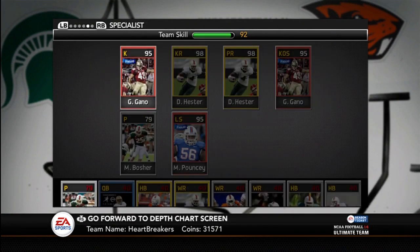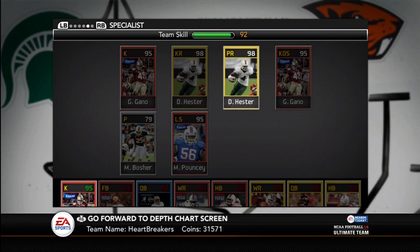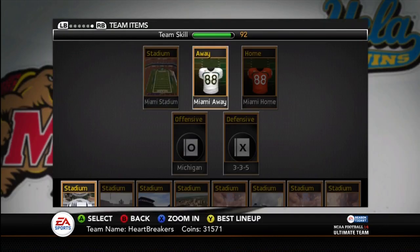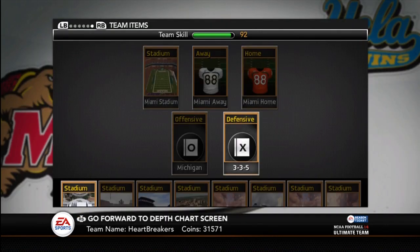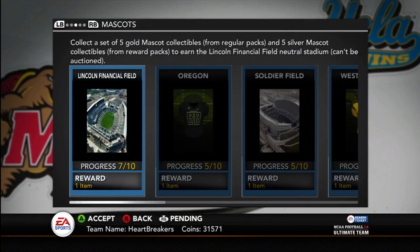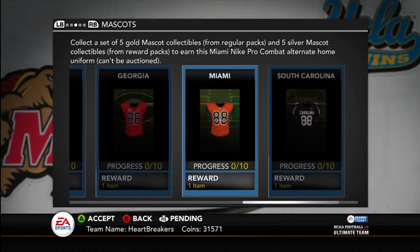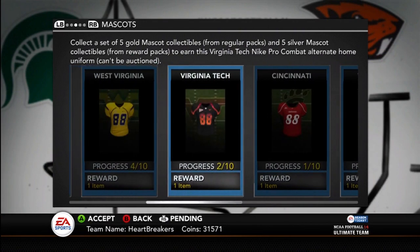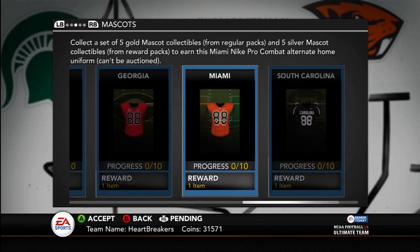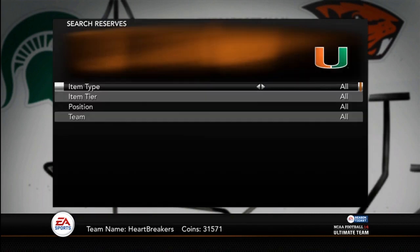For kicker, Graham Gano — Miami didn't have a kicker I could find, so he's from Florida State. Matt Bosher is my punter. Devin Hester handles kick returns. Pouncey is the long snapper. For team items, I've got Miami Stadium, Miami Home and Away uniforms. I want to get the Nike Pro Combat Alternate uniforms — they're in the mascot collections — but I don't have any of them. I'd have to go buy everything to put in there, probably cost me like $20,000, which I'm not willing to spend on a jersey.